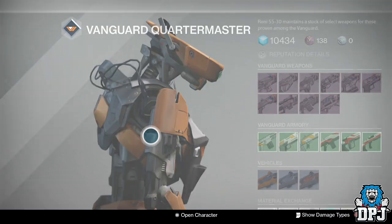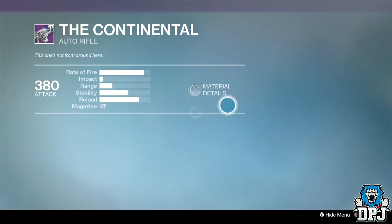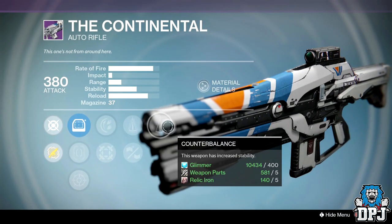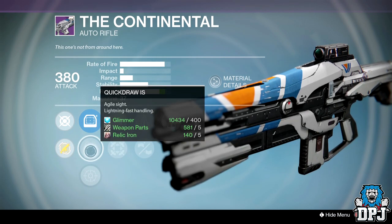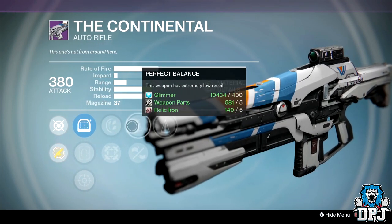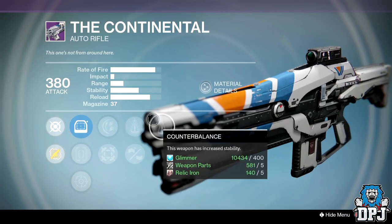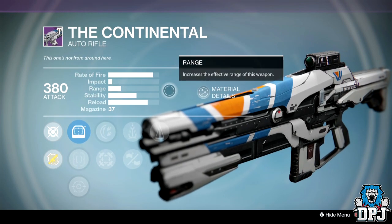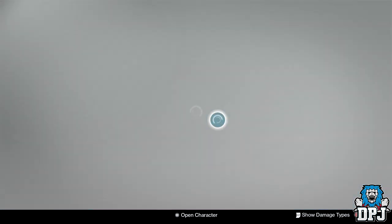Also look at the Continental — stability, stability, stability: Counterbalance, Perfect Balance, and Rodeo. What is going on this week? The size isn't incredible but this will be a laser beam, and it's actually a decent archetype of auto rifle. I'm going to have to pick this one up as well. I'm going to waste a lot of marks this week, I really am.